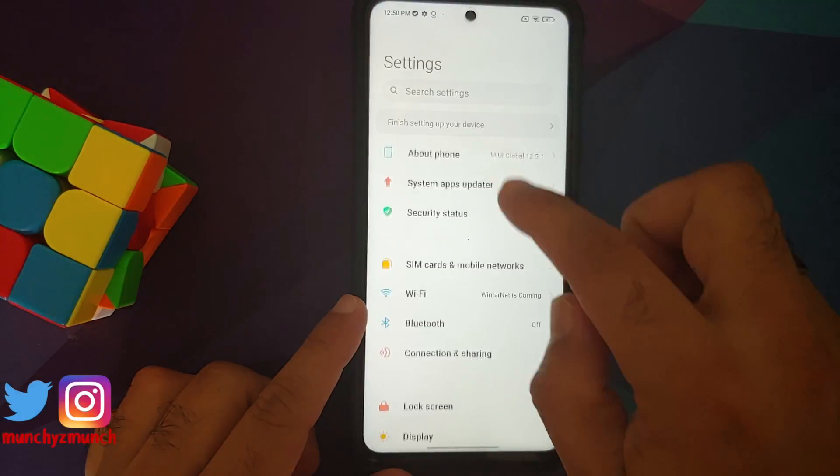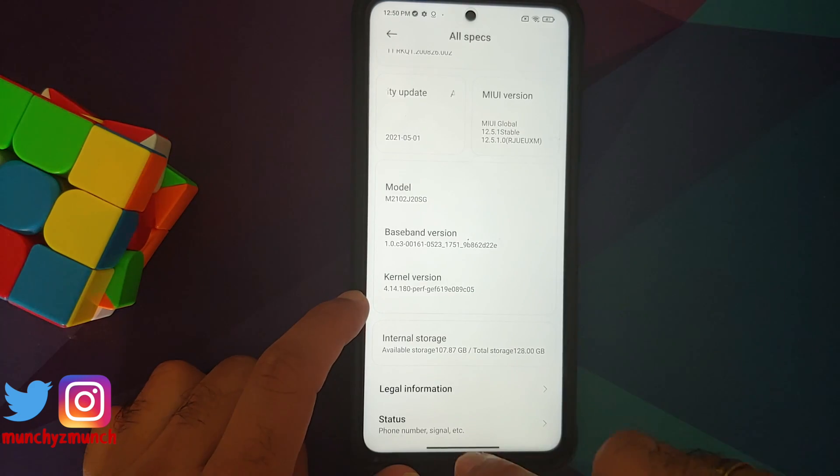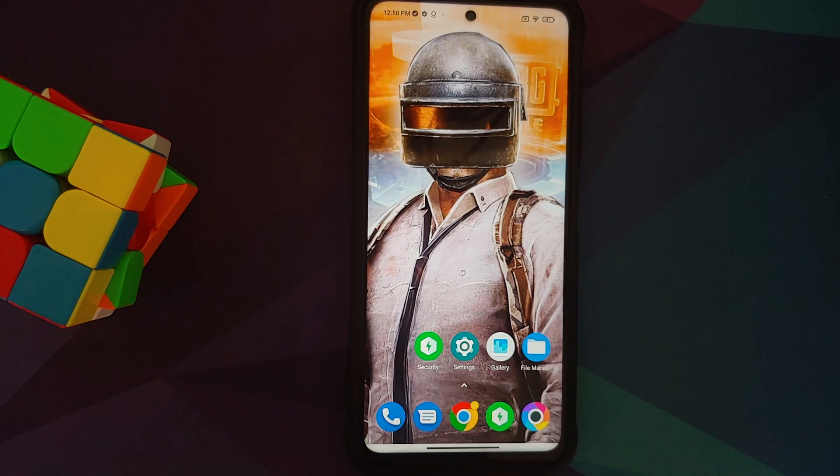Next, going into Settings and About Phone, you can see the kernel listed is already the perf kernel. This means the kernel present in MIUI is already a performance-based kernel. The biggest proof of this is that people who make gaming ROMs based on MIUI — whether they take Xiaomi.eu as a base or another ROM claiming to be the best gaming ROM — they all use the perf kernel, because you already have a solid kernel baked in.